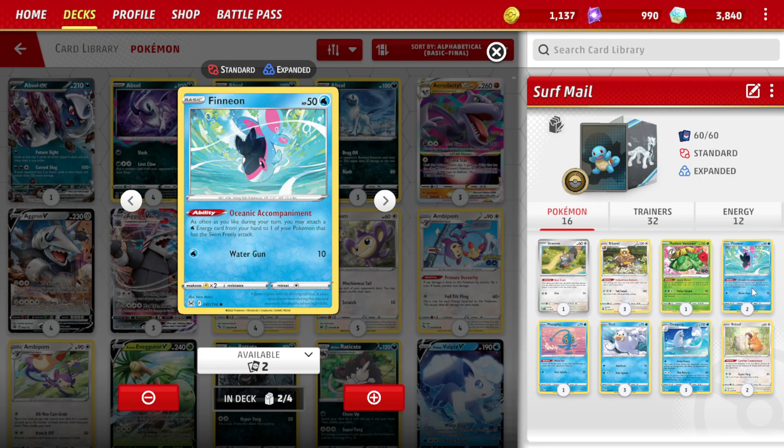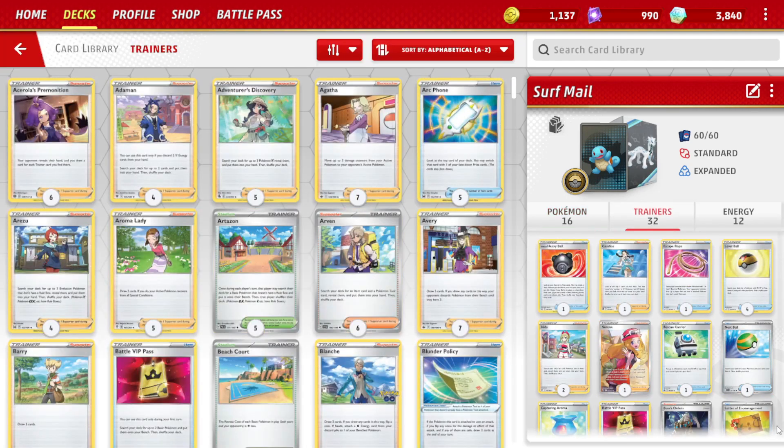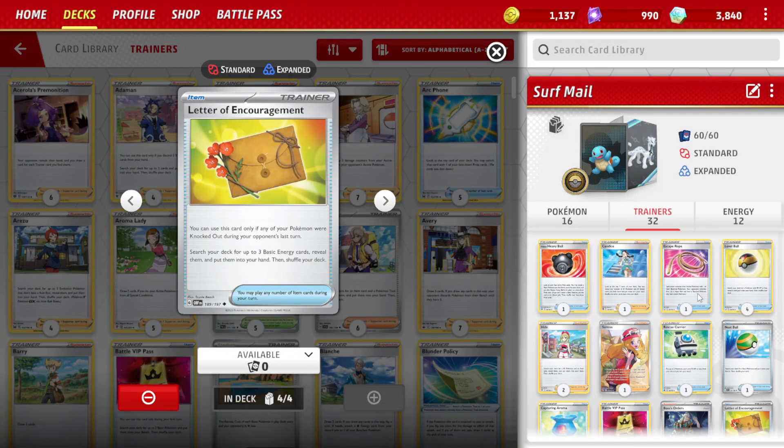We also have Phineon with the Oceanic Accompaniment ability, allowing us to attach a Water Energy from our hand onto any one of our Pokemon with the Swim attack as often as we like during our turn. This deck just got a huge upgrade with the release of Letter of Encouragement from Obsidian Flames, allowing you to search your deck for any 3 basic energy, reveal them and put them into your hand.